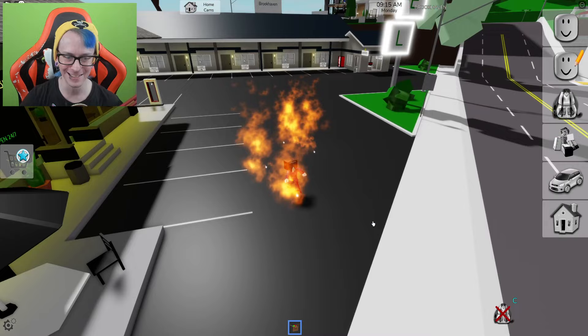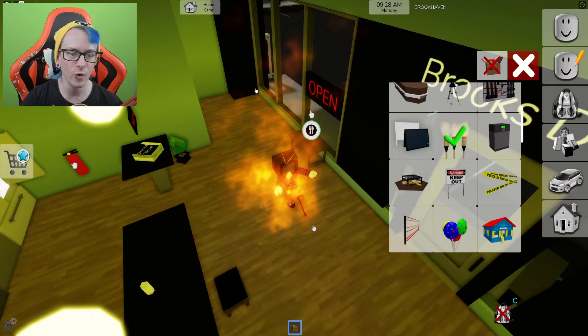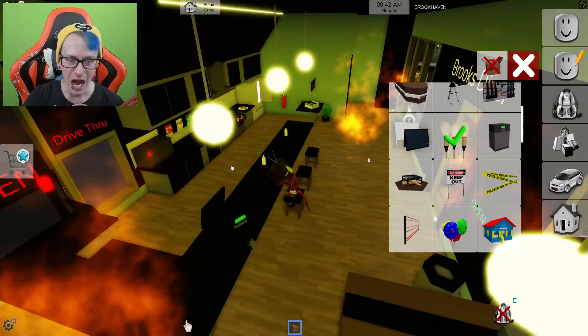Look at this — I'm on fire! We can get rid of these quickly, and now we can actually make this place look like it's on fire all the time. Look at this, we can make it look like it's actually on fire and freak people out. This is awesome. But we can only place five of these — prop limit reached, five items. Not too happy about that, but this is fine.